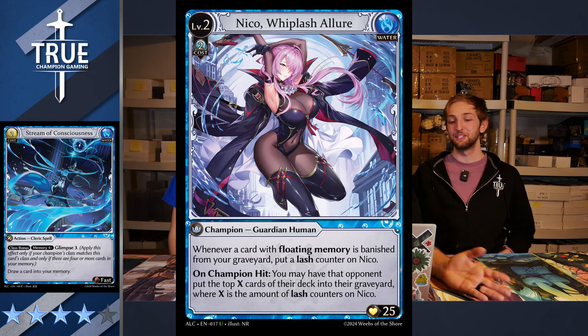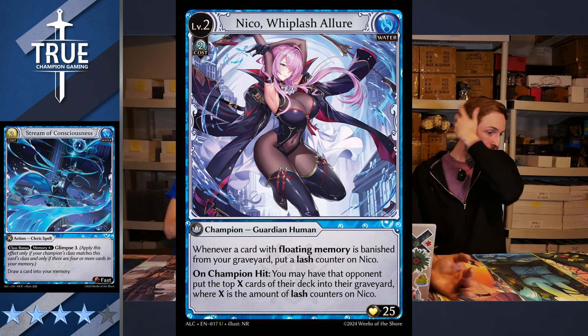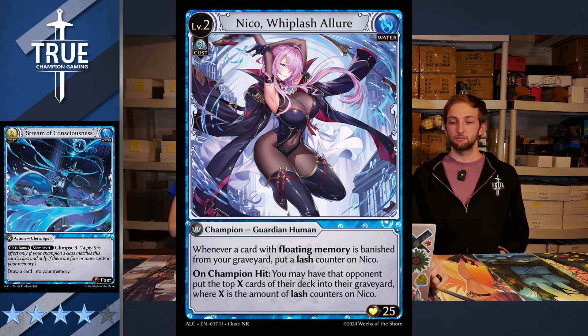A lot of people are really excited. One of the cool new things the Lineage Break Champions get is they actually have an element color attached to them. So if you start off with a Wind Spirit and go into Xander and then into Niko, Whiplash and Lure — here she is. You'd have access to Wind and Water, which is very cool and unique. It's definitely a cool new thing changing deck building. Niko, Whiplash and Lure has 25 health, she's level two. Whenever a card with floating memory is banished from your graveyard, put a Lash counter on Niko. On Champion Hit, you may have that opponent put the top X cards of their deck into their graveyard, where X is the amount of Lash counters on Niko — you're milling them.